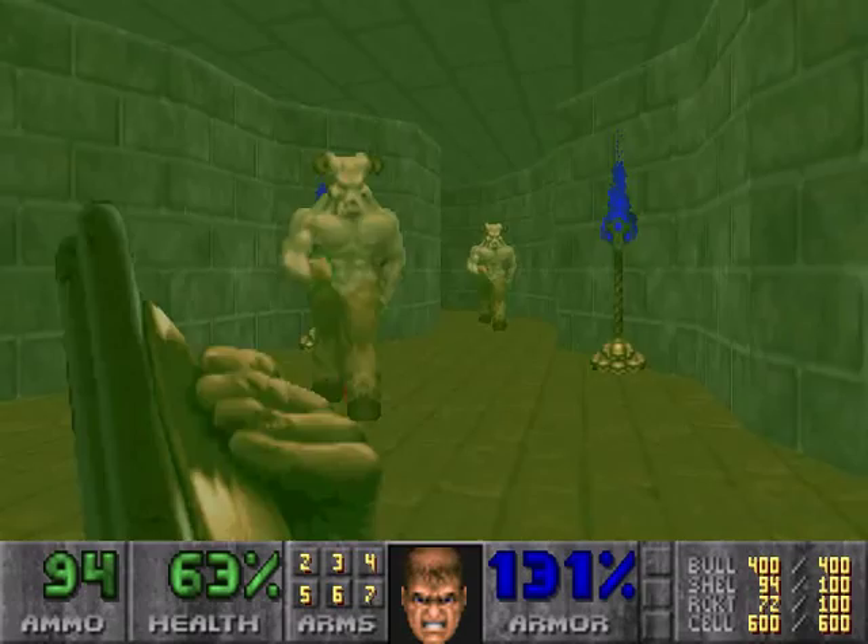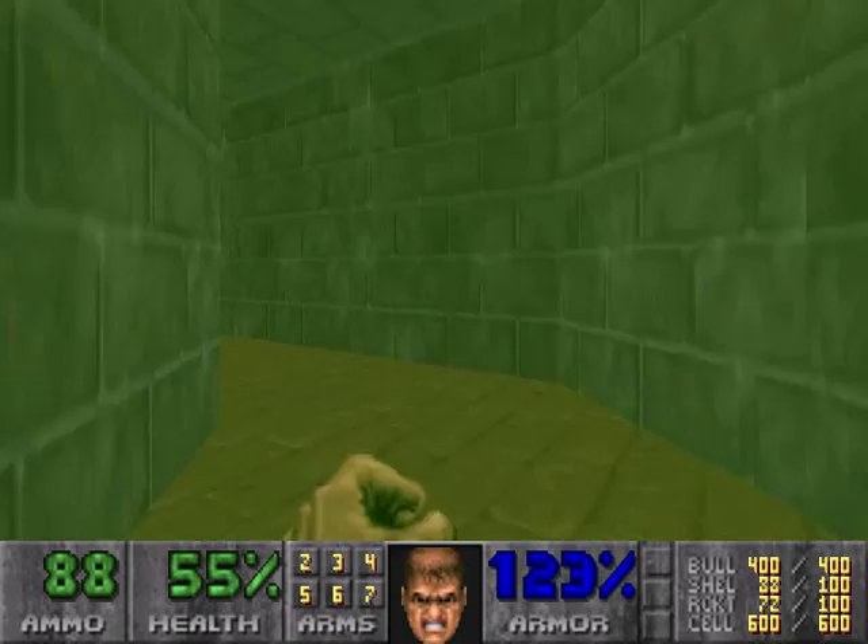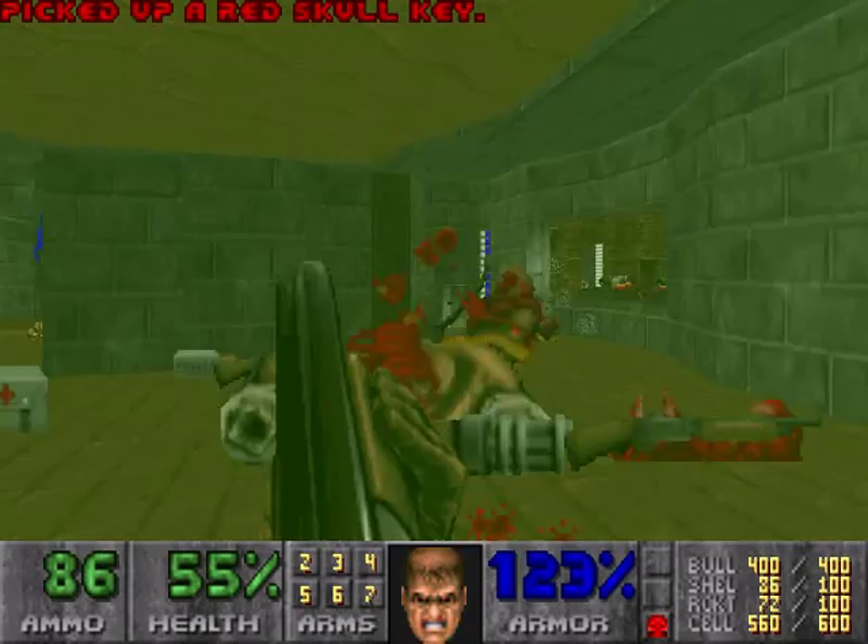Once you get the first shot fired off there, run back here. Pick up the red key.